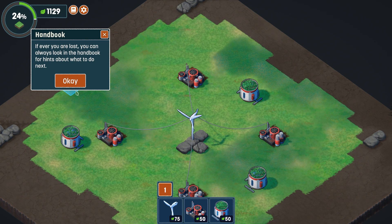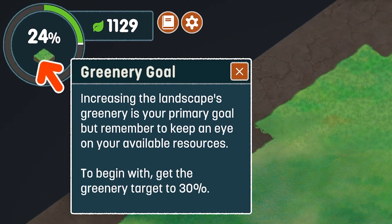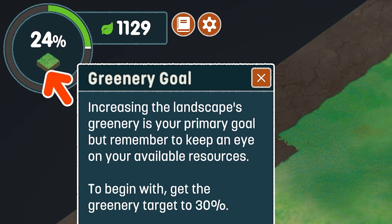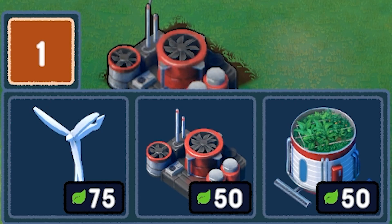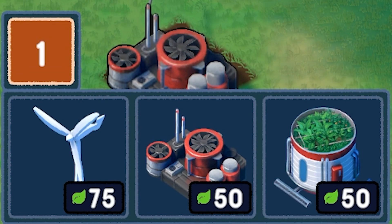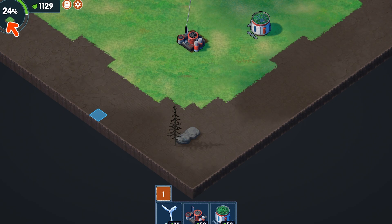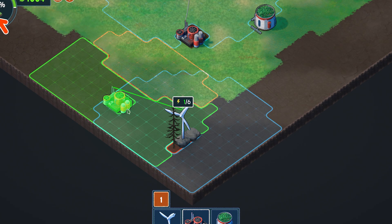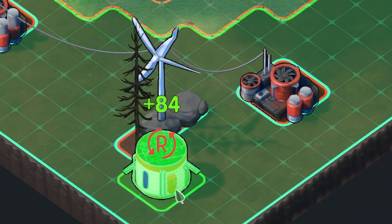The game tells us exactly what it wants from us. We can see on the top left that we have to reach a greenery goal - get that greenery target to 30%, but we need to reach 100% to move on. We have 1,129 leaves, and each building costs a certain amount: 75, 50, and 50. To reach 30%, we plop down a turbine in the corner and then some irrigators. That should work.